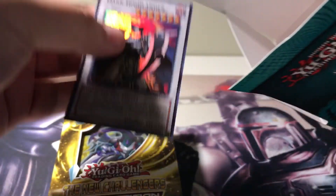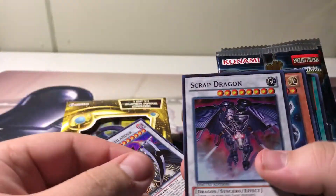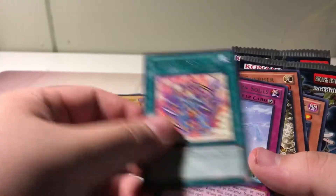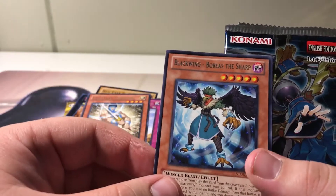We've got our New Challengers. We have a Dark Highlander. Our Heroclix. We've got a Scrap Dragon, that's actually kind of decent. Gen X Neutron. Evil Sword Dolka. Red Eyes Black Dragon. And then you've got a Battle Waltz. Oasis of Dragon Souls, it's not like the worst. Light Ray Gruffer and a Blackwing Boreas the Sharp.